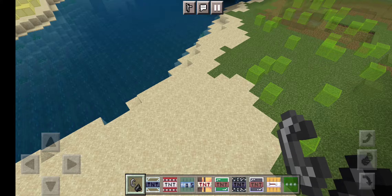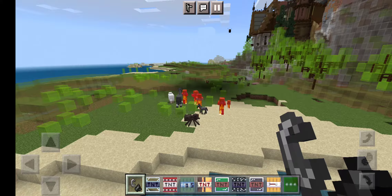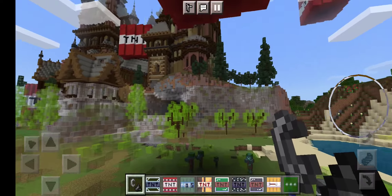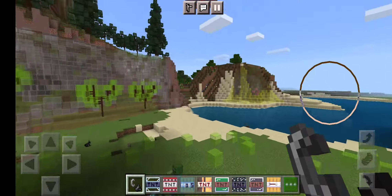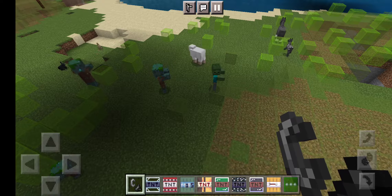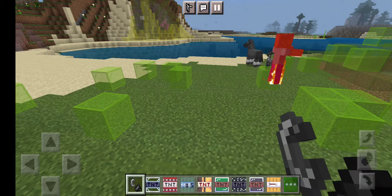Alright, the next one is called TNT teleports all mobs. It will also teleport me. They are not on fire because they are under that thing, whatever goes in the sun. They are doing good.